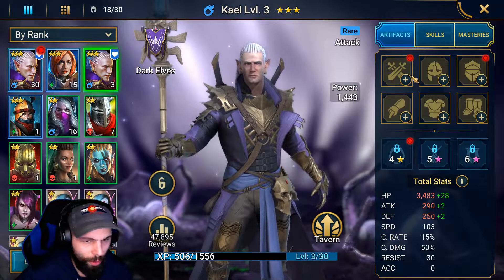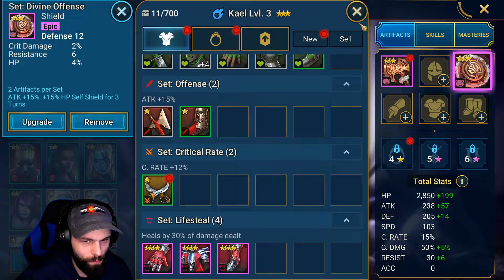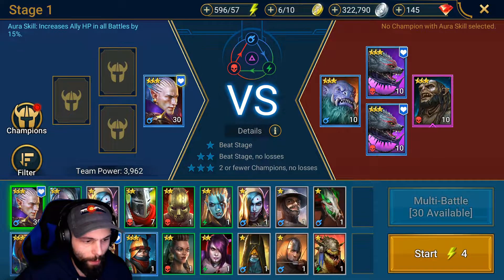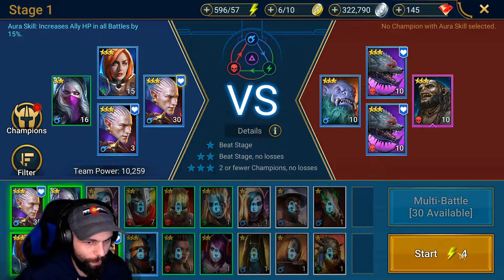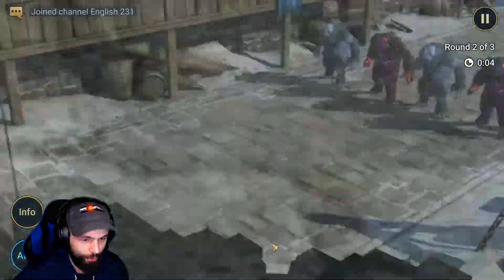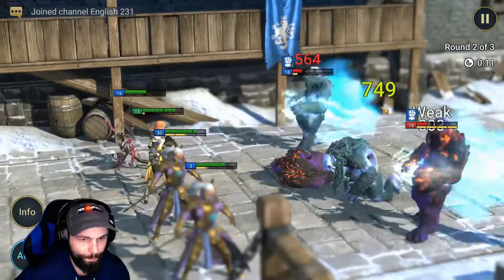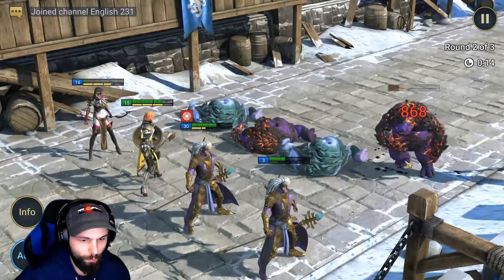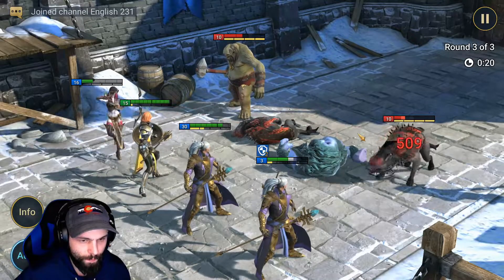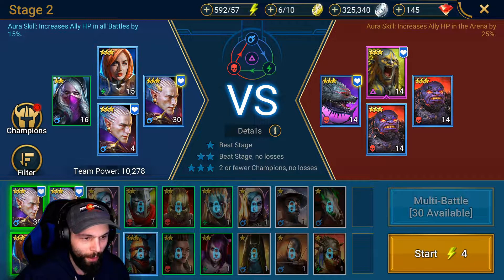Let's equip Kale with this new item, because these stages are going to get more difficult. Kale still does pretty good damage even with lower artifacts and at a lower level. I just want to beat this chapter and then we're going to go and ascend Kale.